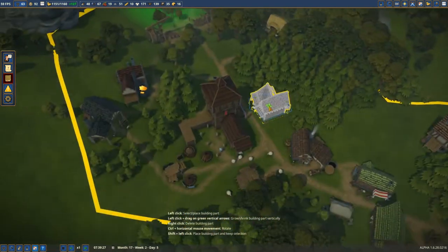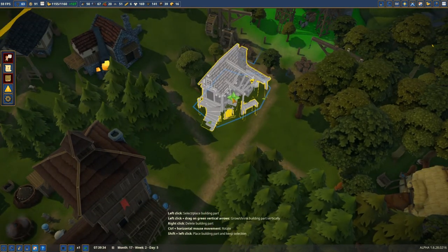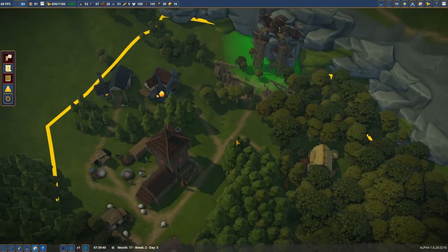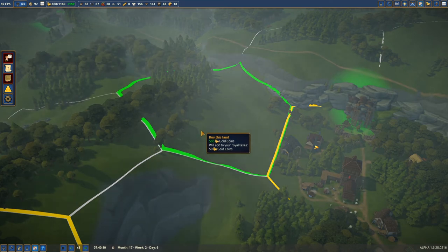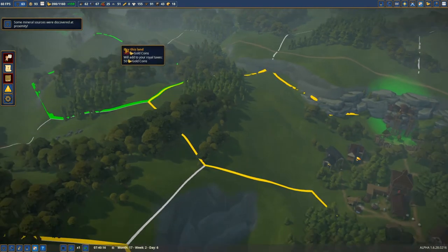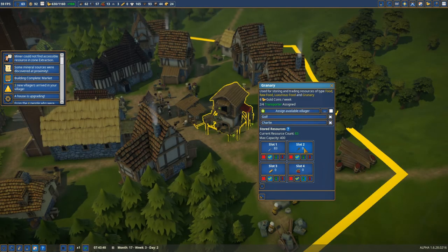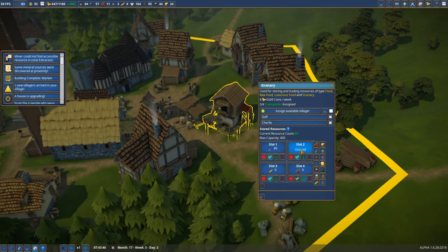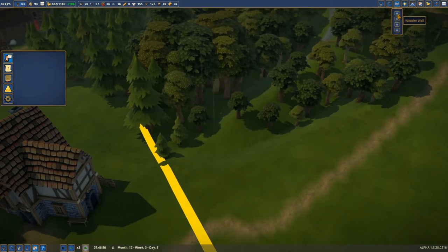We can actually build the weaponsmith as it's kind of close in this area. I think we can build it right in here — we have everything: stone, tools, and planks. We're gonna go to the territory on the left side and buy this for 500 coins plus 50 gold coins in taxes — that's a lot. We have mineral deposits there — that was a good decision. We got all the granary slots: wheat, bread, berries, and now we'll also store cheese in here.